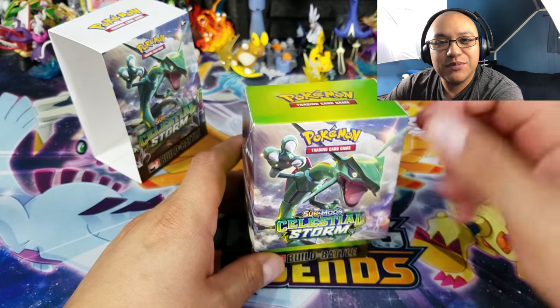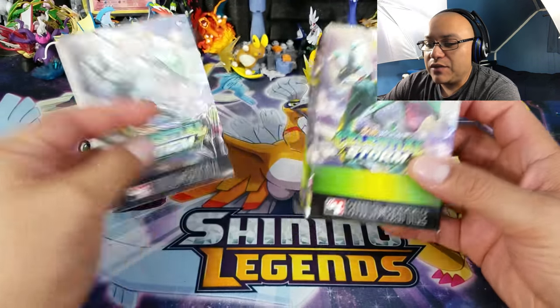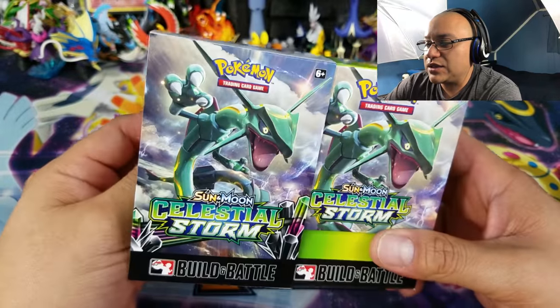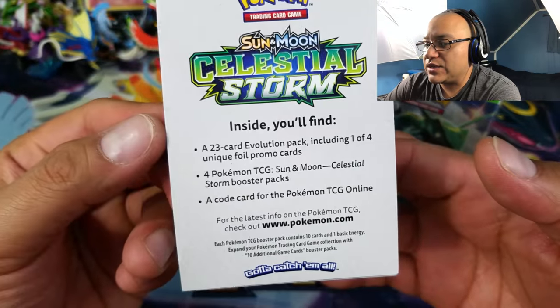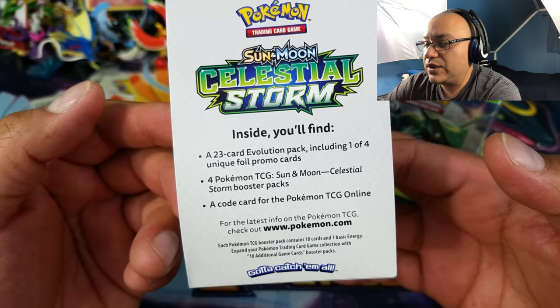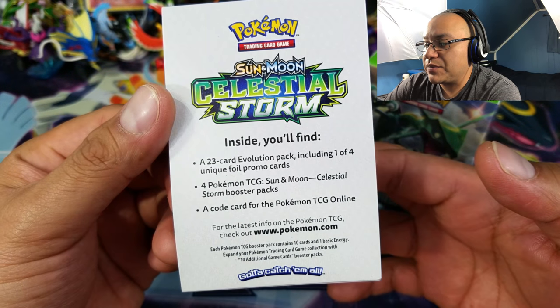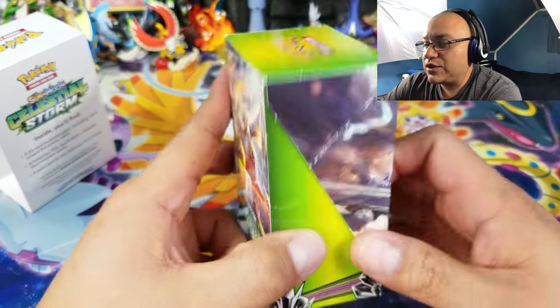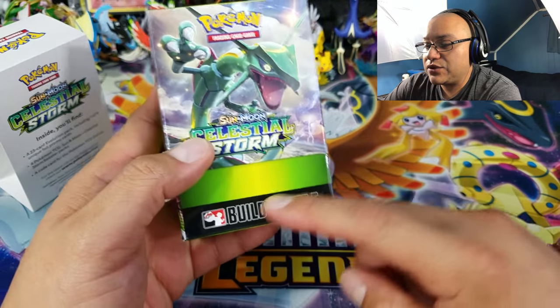Let me know which one is yours down in the comments below — I'll be selecting three winners for tomorrow's video. For those who have never opened one of these before, it comes in a sleeve. The back tells you it's a 23-card evolution pack including one of four full promo cards, booster packs, and a code card.